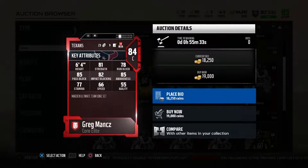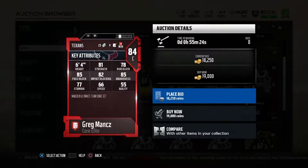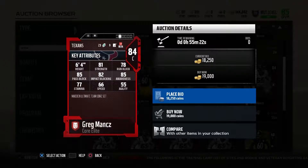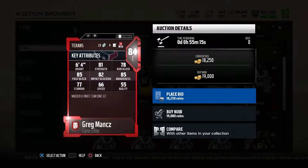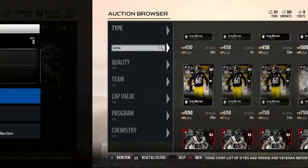Second elite pass blocking option is Greg Mancz, 84 overall, 19,000 coins. He's got 81 strength, 85 pass blocking, 82 impact blocking, 85 awareness, and 78 run blocking. Awareness plays into being a good offensive lineman overall. He also has 84 pass blocking strength. With 84 pass blocking strength, 85 pass blocking, and 81 strength, he's just going to be a beast holding down the center for passing.